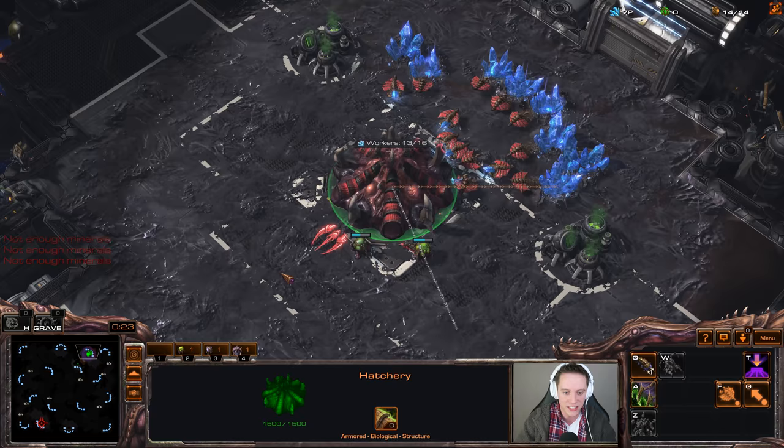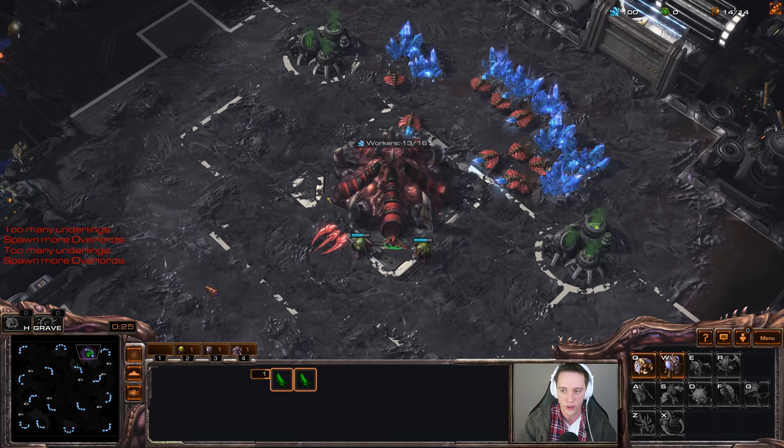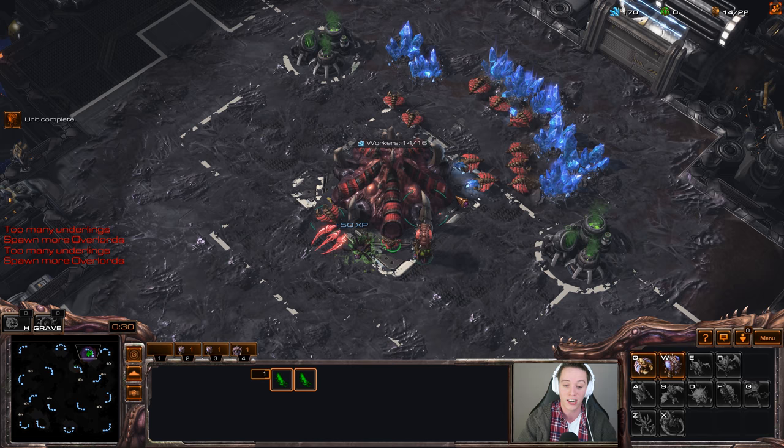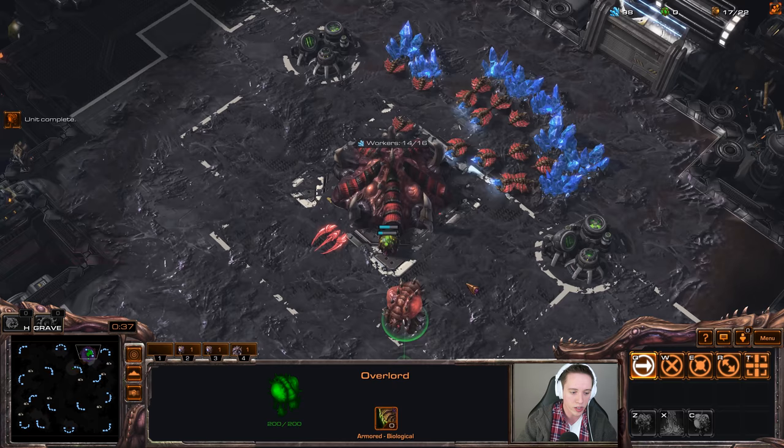This map is a little bit interesting in the sense that you have a rather easy to get third base. And one of the things I've been playing on this map is rather than focus on Zerglings and Banelings, it actually makes a lot of roaches as well. The Roach Ravager kind of style seems surprisingly good on a map like this one, because the rush distances and the tight chokes are rather small.